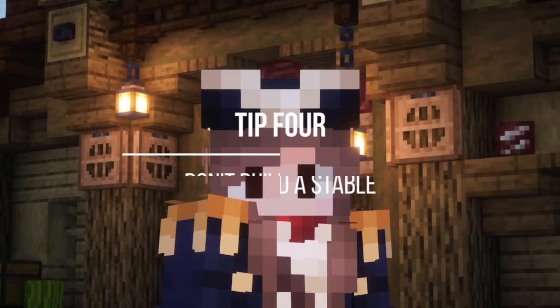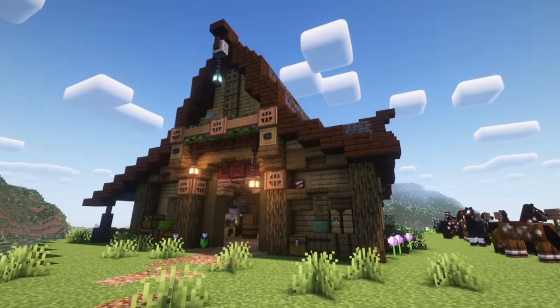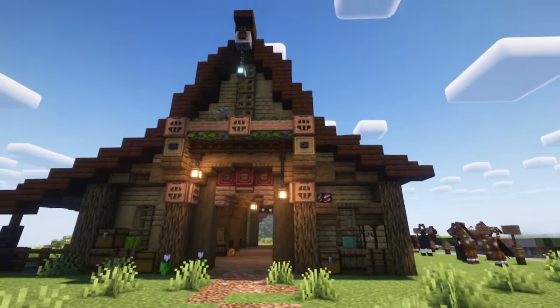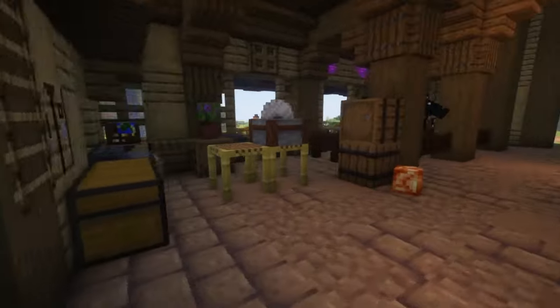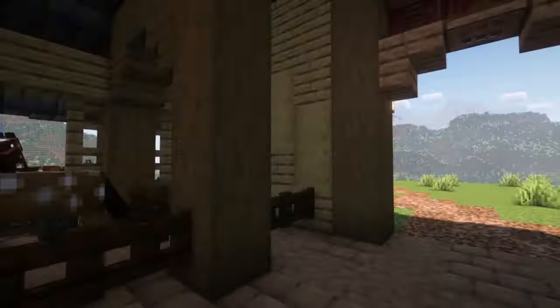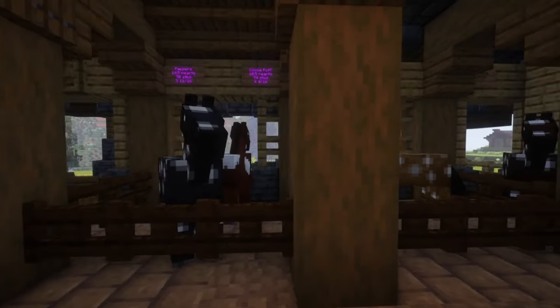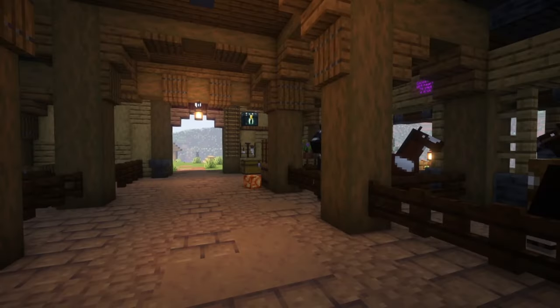Tip number 4: don't bother building a stable first. I made the mistake of putting a lot of effort into designing and building a big stable in my survival world, thinking that I'd do all of my breeding here. I quickly realized it was just too difficult to stay organized that way, and my stable got way too full almost immediately.